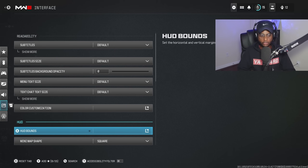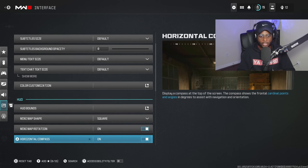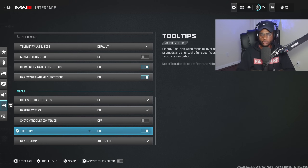For interface settings, go to the HUD and make sure your minimap shape is set to square. It's on circle by default, but square gives you a much better minimap — it lets you see more of what's going on and is a lot easier to read. Also have minimap rotation turned on. Everything else under interface is good to go by default, so there's no need to tinker with anything else.